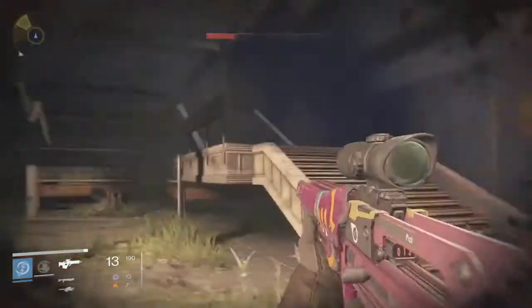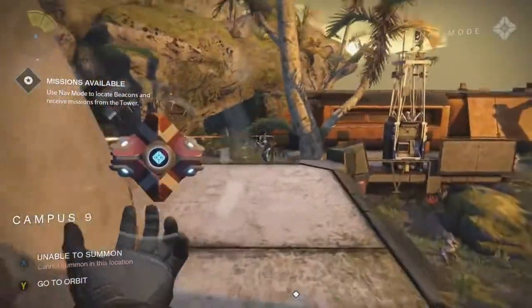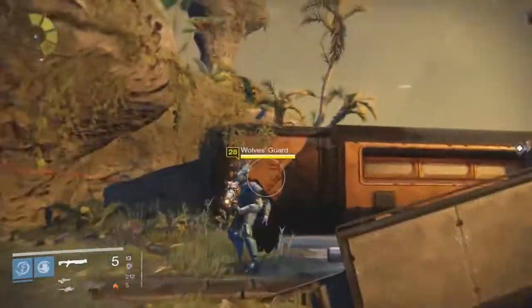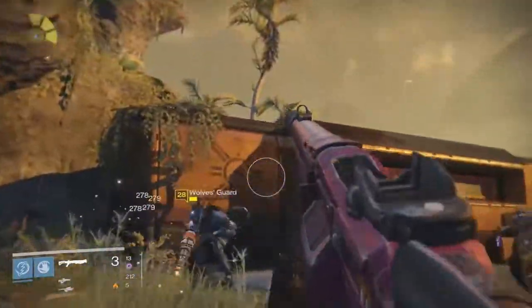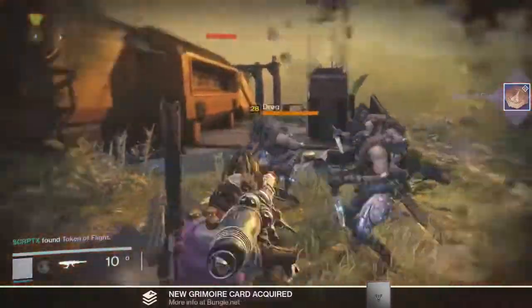I know this video is getting pretty long. The second one on Venus is all the way in Campus Nine. The Wolves Guard here has a scorch cannon — go ahead and kill the Wolves Guard, get your grimoire, and might as well pick up the scorch cannon in the process. I got another token as well.